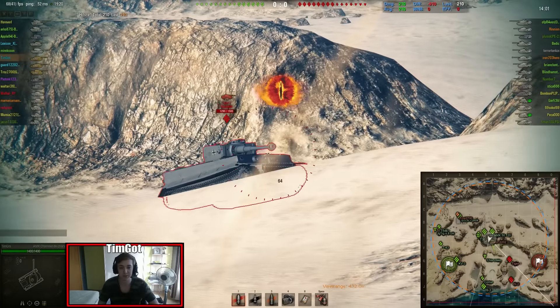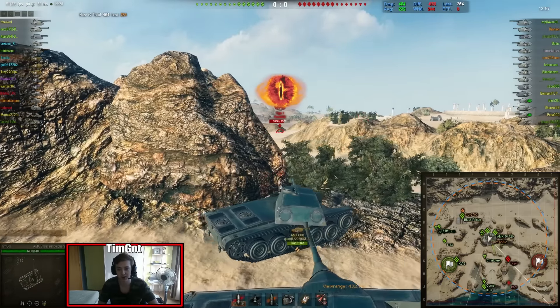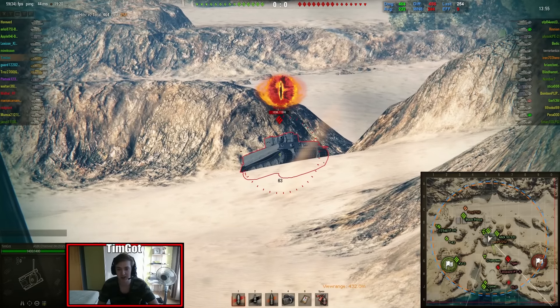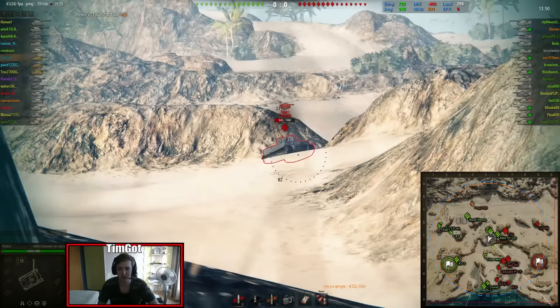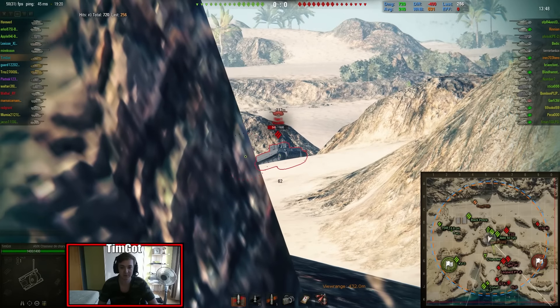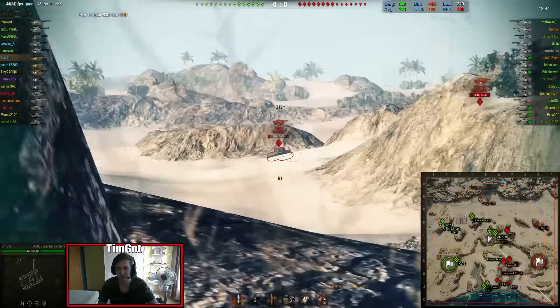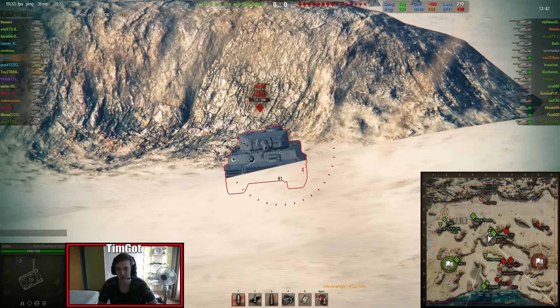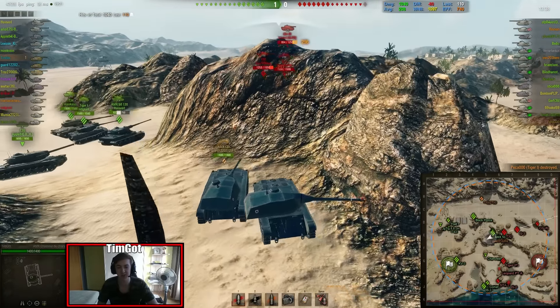The first target I see here is a Tanker 1 and I go immediately for him. I managed to track him because he does not move, and we just pick him off — an easy kill from the beginning. He played pretty bad with his Tanker 1, rushing down the middle like that.